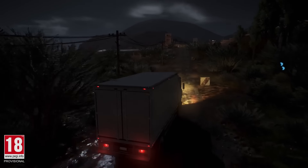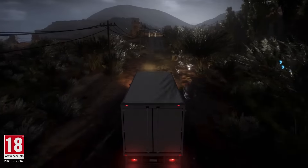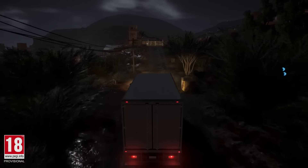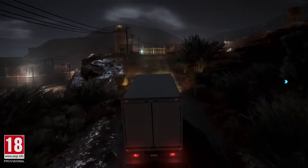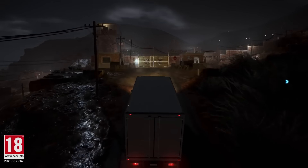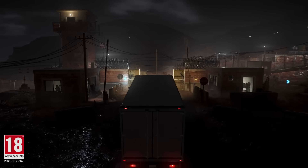Now Nomad and Holt are going to use the truck to get into the camp without being detected. The cartel recognize this truck and so the ghosts are in.